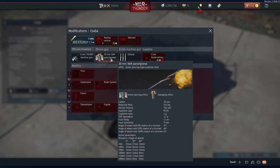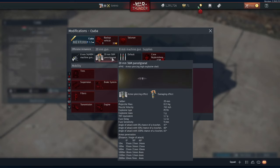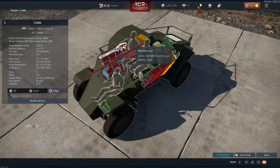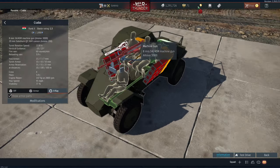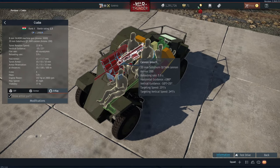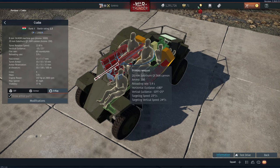Of course, you are only firing 20mm rounds and they only have a TNT equivalent of 1.7 grams, so you're not going to be getting that much damage. You're going to have to be aiming very specifically at the points in the vehicle you want to damage, such as the crew, ammunition, various modules, etc. You do also have an 8mm machine gun in the coaxial position, which allows you to deal with unarmoured vehicles without wasting your 20mm rounds.